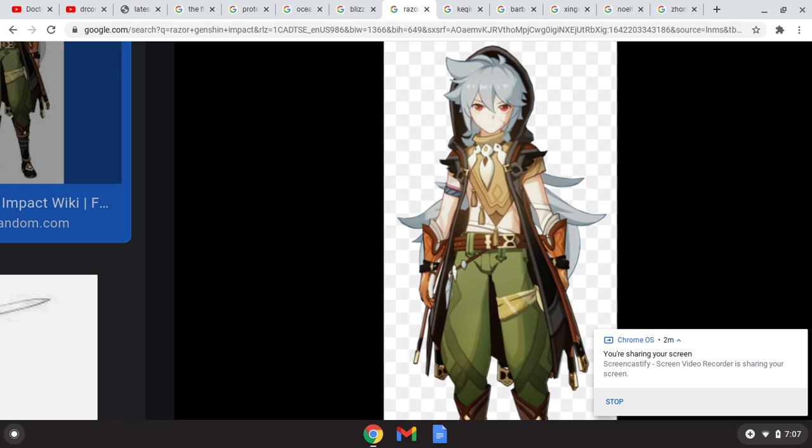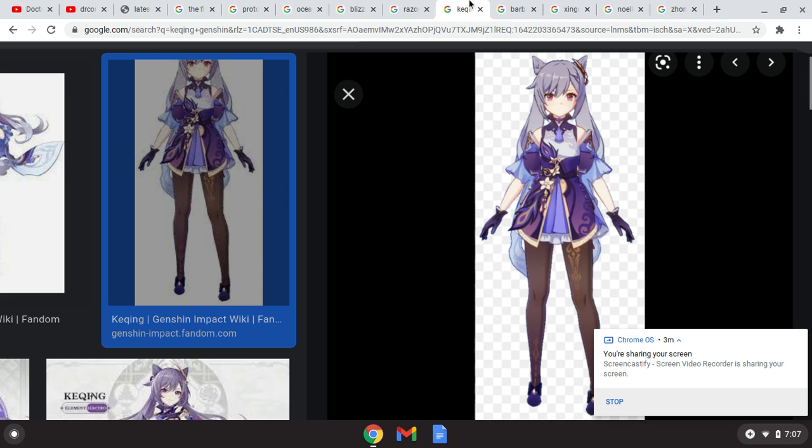Now on to the team. Razor is the free-to-play option — just a normal DPS character who stays on the field. He can benefit from Chi Chi applying cryo off-field. He's a very decent character in general, though there are obviously better characters. Like Keqing, which is the deluxe option — she's an electro DPS character who can teleport and infuse her attacks with electro, which takes more benefit from Chi Chi's cryo application when it's out.